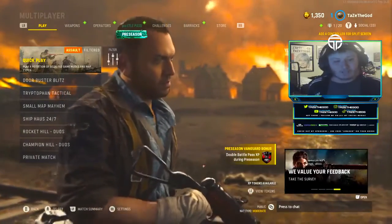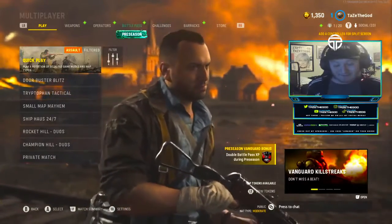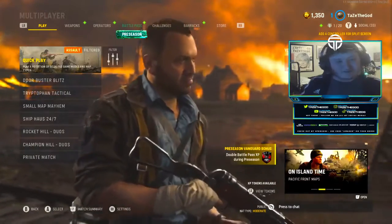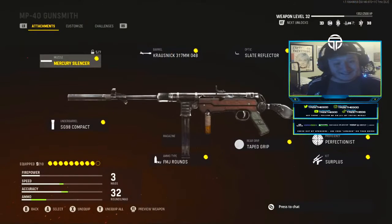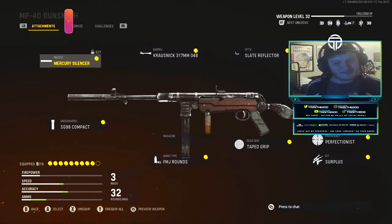As of the brand new update for Vanguard, this gun absolutely slaps — it's about the second best gun in the game, probably between the Automaton and the STG-44. For the class: we're going to be using the Mercury Silencer for the muzzle, the SG-98 Compact for the underbarrel, FMJ rounds for the ammo type, no additional magazine attachment, the Crossneck 317 barrel, and the Slate Reflector optic — probably the go-to in this game. The rear grip is Taped Grip and the stock is the Crossneck Folding Stock with Perfectionist and Surplus.